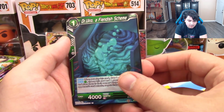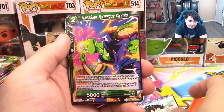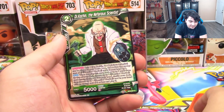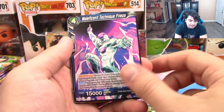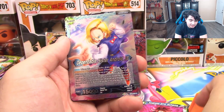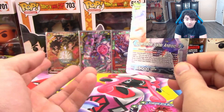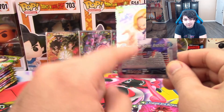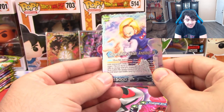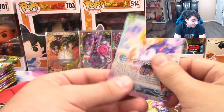We have Dr. Urio, Fiendish Scheme, Vegeta, Gohan, Piccolo, Birth of a Super Saiyan God, Baby, Dr. Cochin, Frieza, Shuuu, Android 21 Scheme, and a Reverse Android 18. If you guys didn't already realize it, you do get reverses in this game but they are not guaranteed at all — getting a reverse anything is pretty rare, especially a leader. And we have Trunks and Majesty.